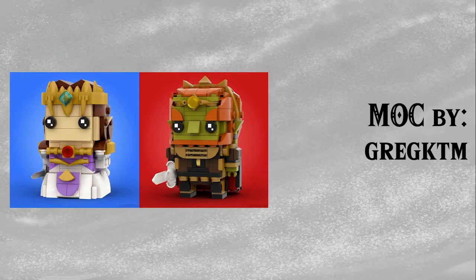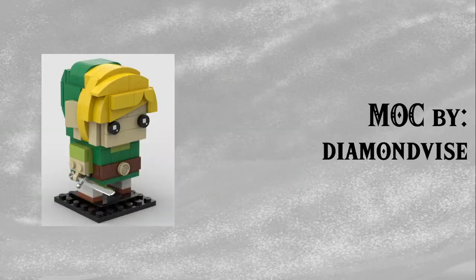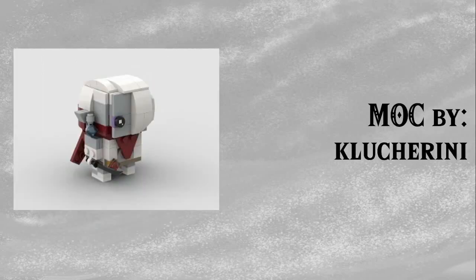Next up we have a Twilight Princess Zelda and Ganondorf by Greg KTM. The Ganondorf here looks absolutely incredible, and so does the Zelda — definitely the best variations of the Twilight Princess lot I've seen. Then we have the Majora's Mask transformations by Greg KTM as well, which also look fantastic, although I'm pretty sure some of those pieces aren't actually available. Next up is a Toon Link by Diamond Vice — my favourite of the Toon Link designs. I really love the use of the Nautilus print on his belt buckle and the hair just looks great. We then have Ghirahim by Klutcherini, which is just done so much better than my own attempt — I love all the details like the earring and the way the hair lays.